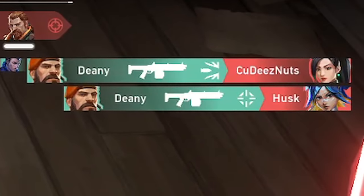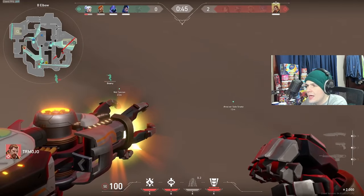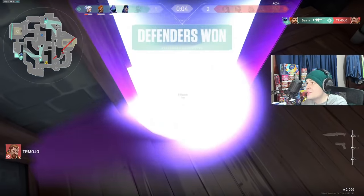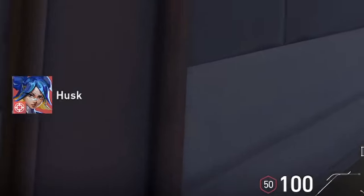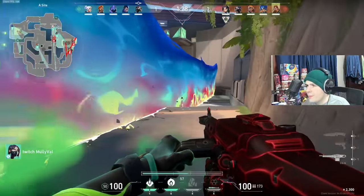Dini runs to B main with a Judge. That's the strategy — when you don't know whether to look up or down, just buy a Judge. Everyone's crosshair placement is so bad, it's so funny. The double-peek comes through and they get around the defenders. USK's crosshair is just way too high for some reason. Look at this Viper.